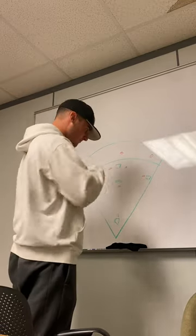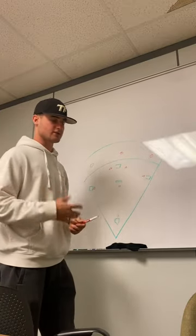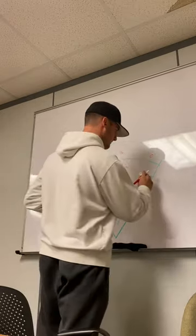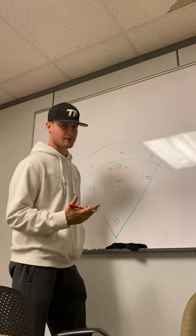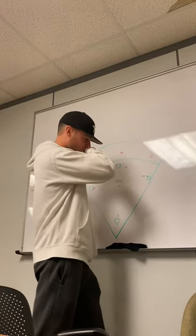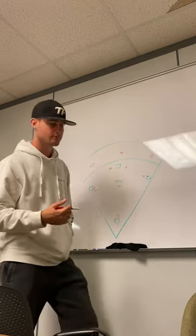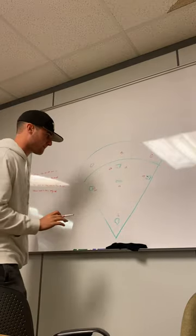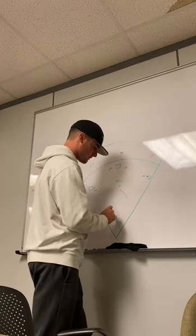In basic bunt defense, say there's a runner on first base — that's an obvious bunt situation. This team is looking to get this runner over to second base. In this situation, we're looking to potentially get this guy out at second base, if not we're looking to just take our out at first base. We want our third baseman playing even or in, depending on how confident we are with the bunt. Our pitcher, once we see the bunt, will be crashing to the first base side. Our catcher has everything up the middle.